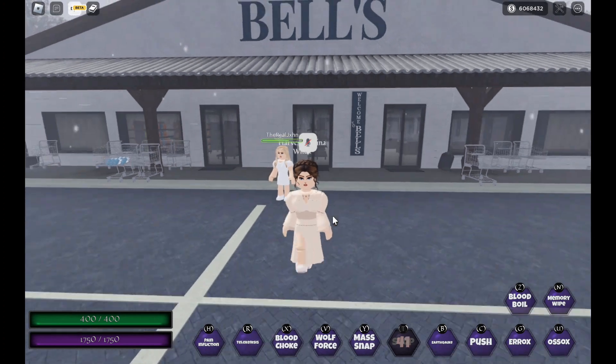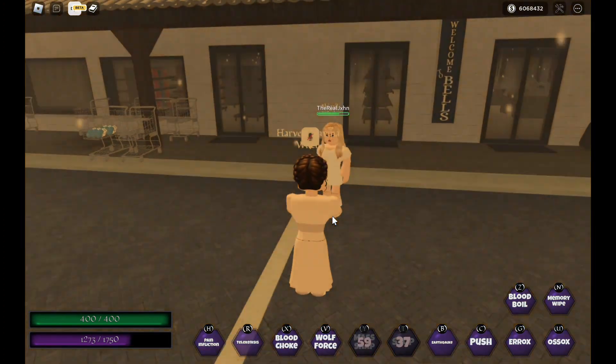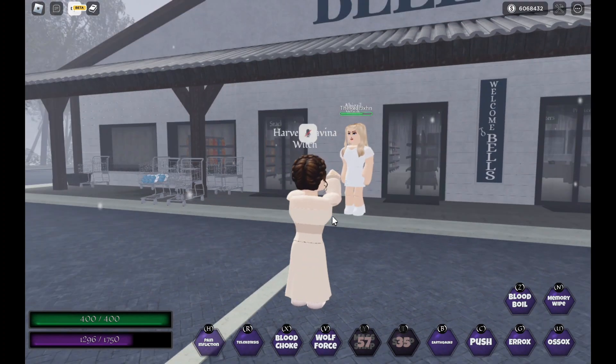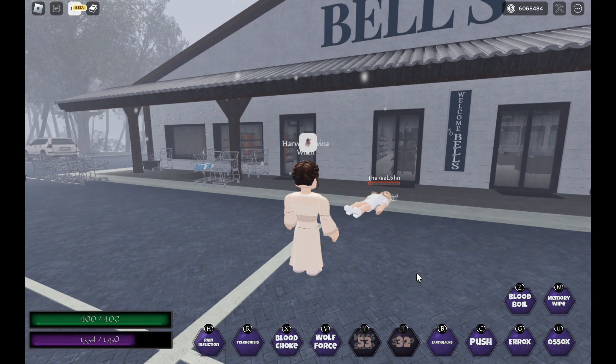Next we have Y, which is her mass neck snap. It'll snap everyone including game pass players if they're lower than 100 health.